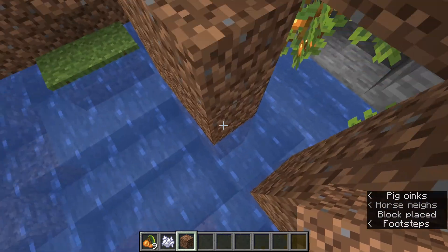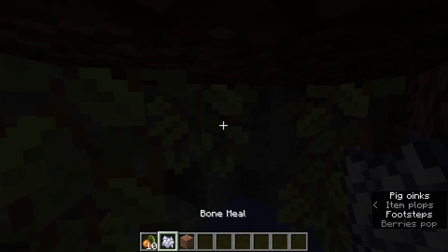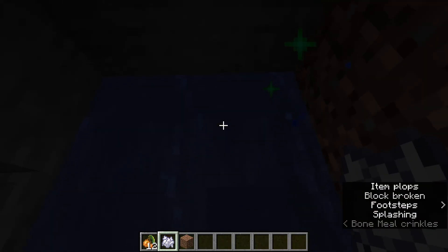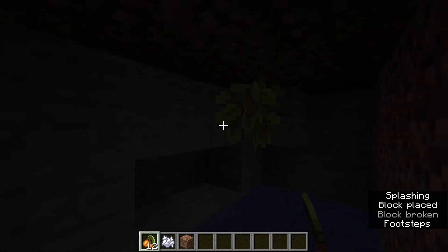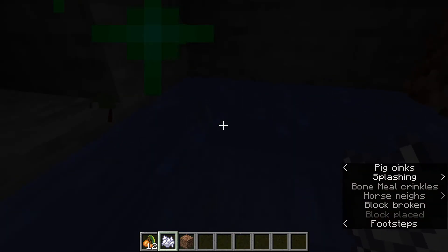I'll show you by making this area dark. If we pick the berries, now it's dark. But if we grow some more glow berries — it's bright and looks very nice. You can break them and get glow berries back. Just note that if there's a vine with no berries and you break it, you get nothing — but if you break it with glow berries on it, you will get glow berries.